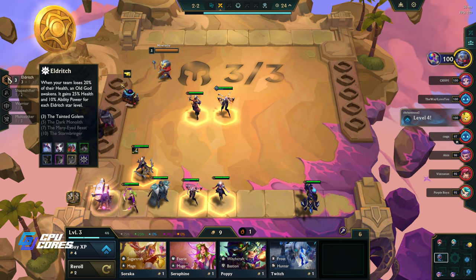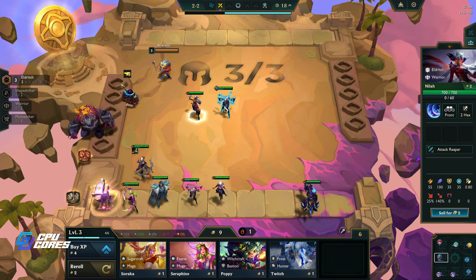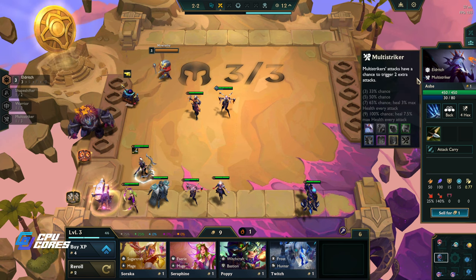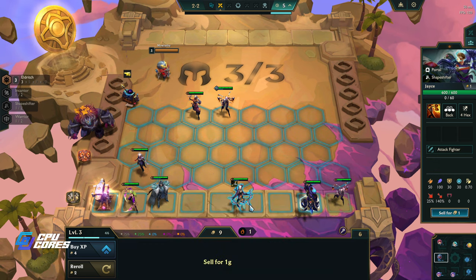Here's another Eldritch. Do I take out the Ash? She's only a one-star and this is a two-star. I could take out the Ash although Ash is pretty good. I think she's good with the multi-striker so I think I'm okay to take this out.